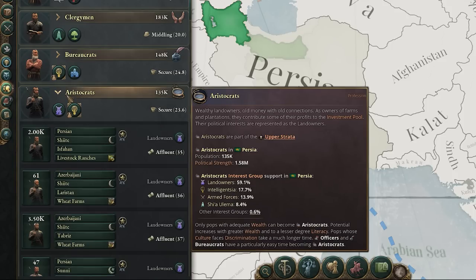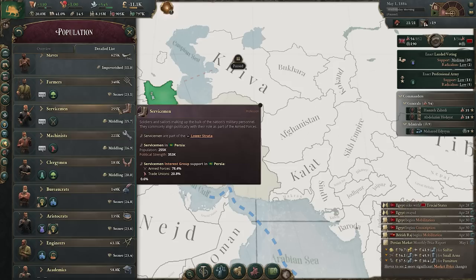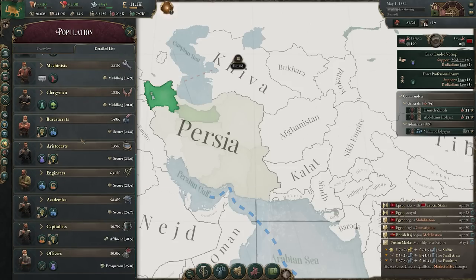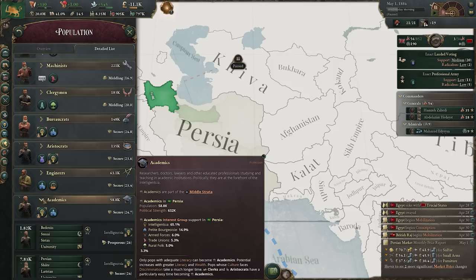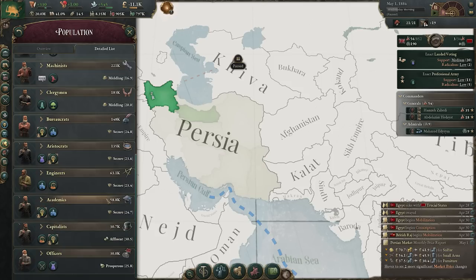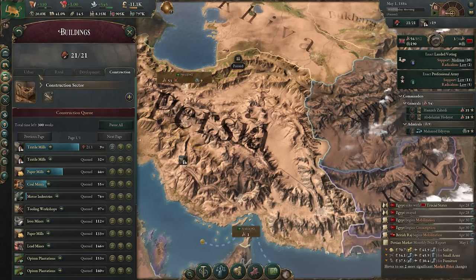If we look at the aristocrats, we can see they're part of the upper strata — predominantly a land-owning group with some intelligentsia in second place. So if I was looking to support the intelligentsia, I like but don't love them here — I might want to provide more jobs and opportunity to them. Depending on the politics of your nation, if I'm pushing a government led by the intelligentsia, I'd be interested in helping out the bureaucrats, academics, and capitalists — building an economy around these people.